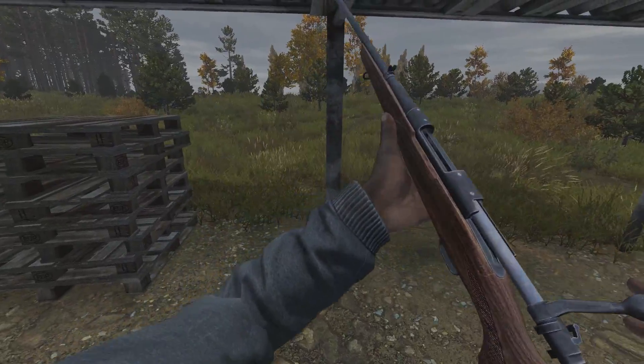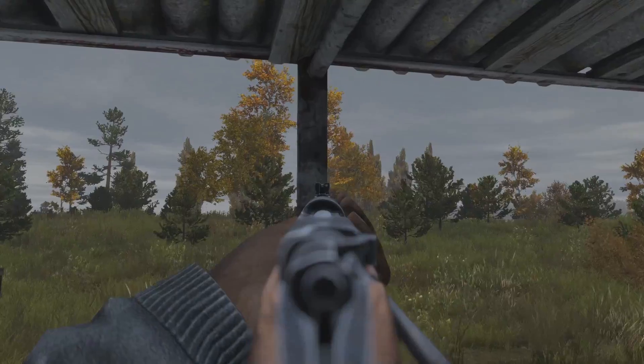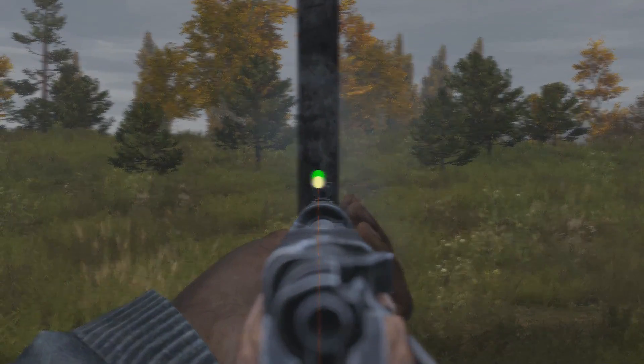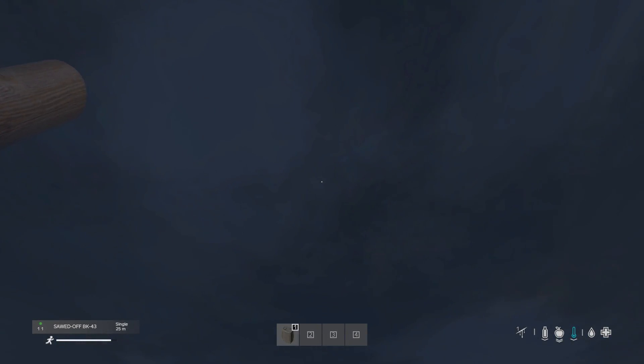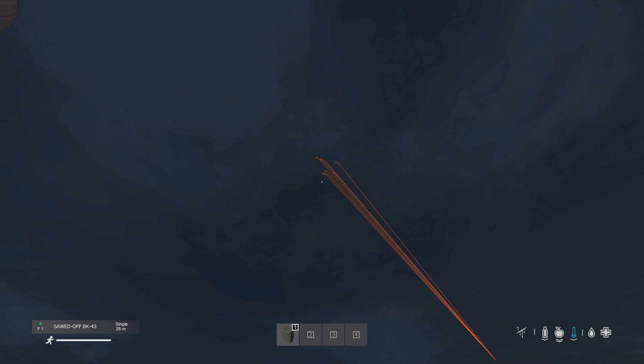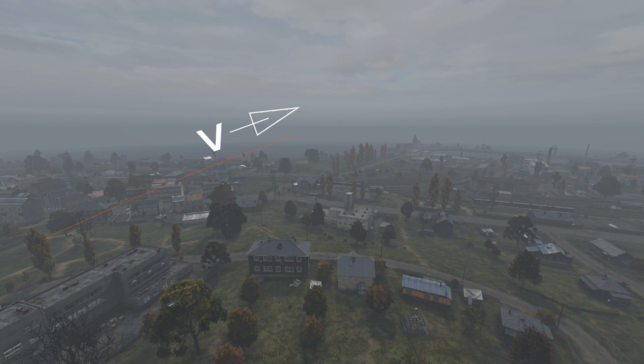Internal ballistics deals with the inner workings of a weapon, which in DayZ is pretty straightforward — you put the thing in the hole and push the button and the bad people go away. External ballistics is how ballistics behave directly after leaving the barrel of the weapon, basically when the gun no longer impacts the physics of the fired bullet. In DayZ this includes the velocity of a bullet, minus air friction, minus gravity, to give us this beautiful curve.